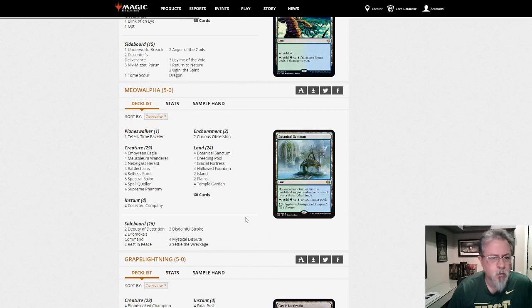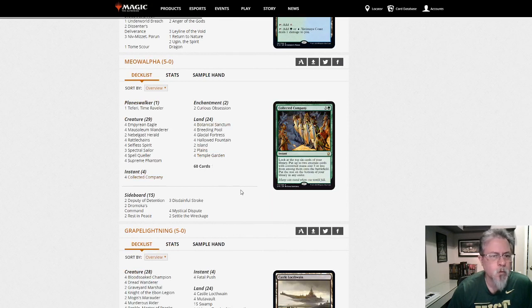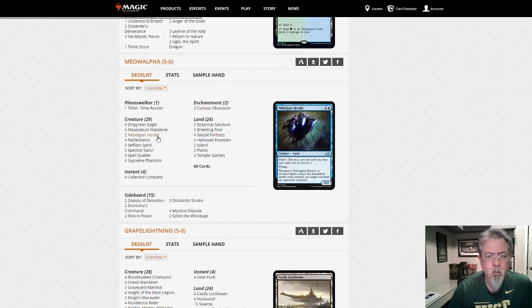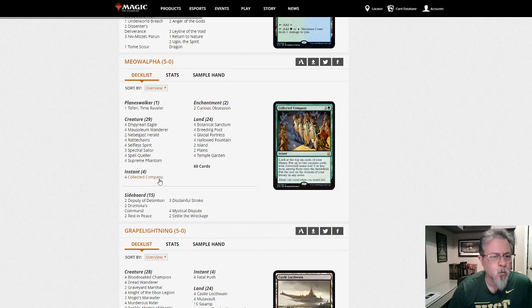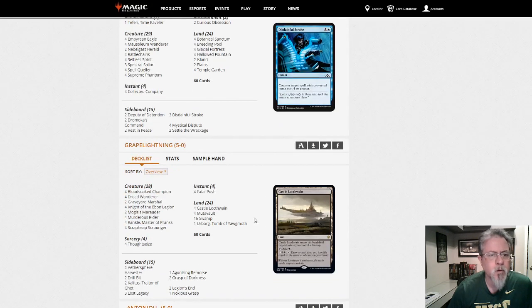Miel Alpha playing Bant Spirits. Collected Company. This is your Bant Spirits deck as opposed to the blue-white one we saw earlier. Two Nebelgast Heralds. Curious Obsession in this one — sometimes you'll see four Heralds and no Obsessions, to maximize the CoCo hits. Mystical Dispute in the side, as well as Stainful Stroke. Pretty straightforward.